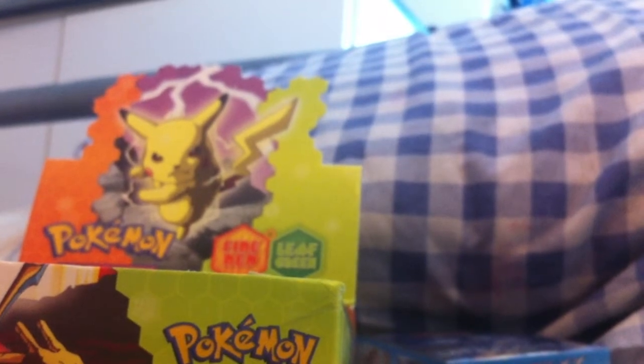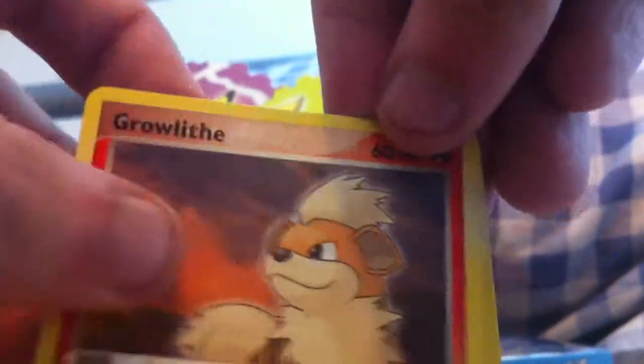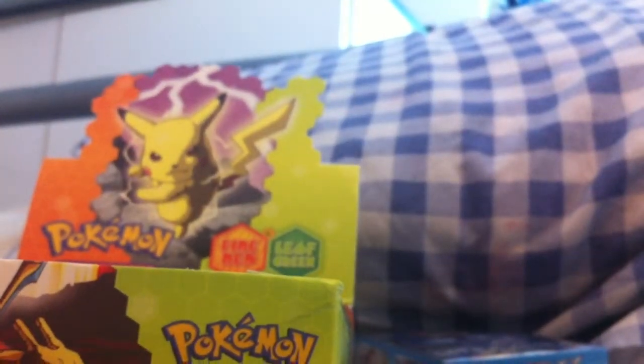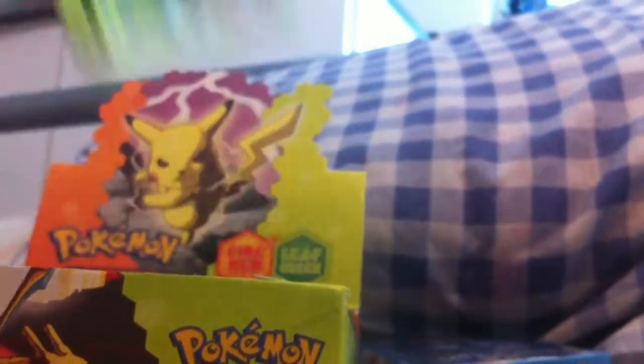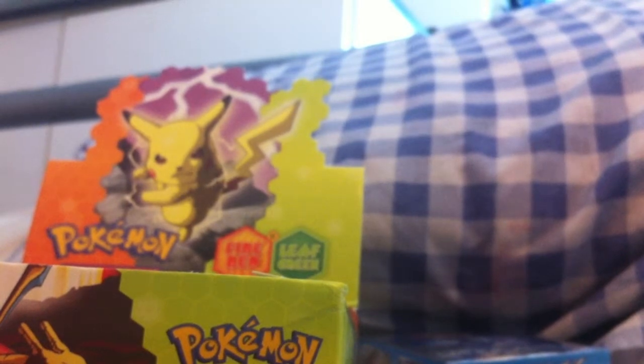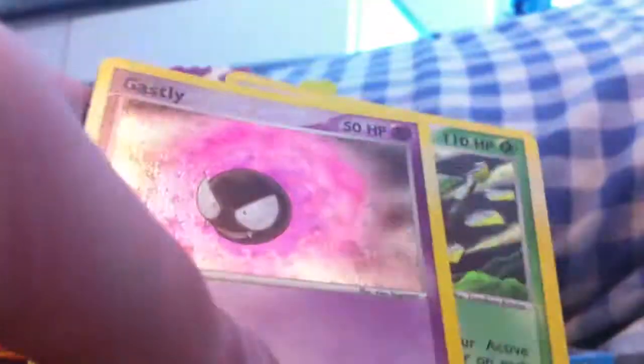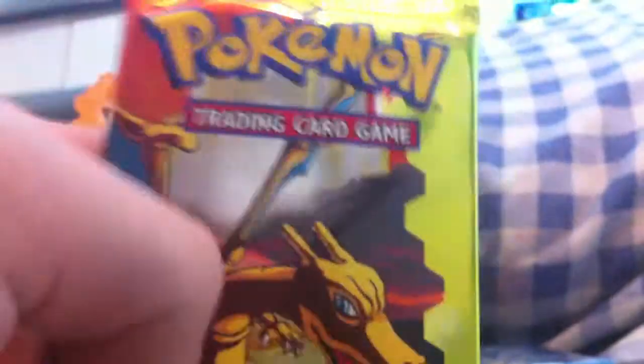Just reverses and an EX. Shellder, Magnemite, Rattata, Pidgey, Growlithe, Nidoran, Magneton, and Grapeball — Pokemon Reverse, so it was Magneton and Nidoran. Still not a holo. Cubone, Voltorb, Spearow, Poliwag, Magnemite, Ghastly, and Victreebel. I love that Ghastly — that's way cool. Alright, next pack.